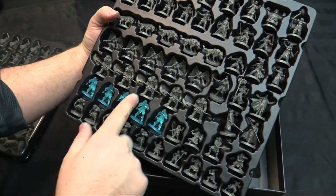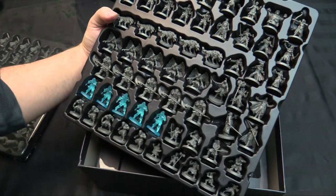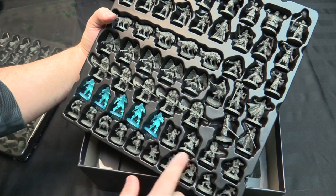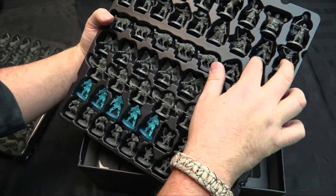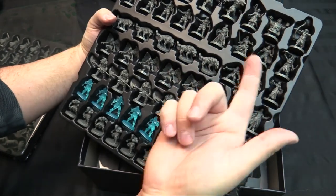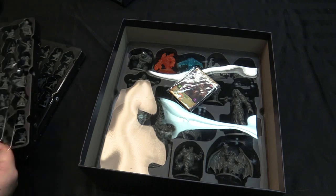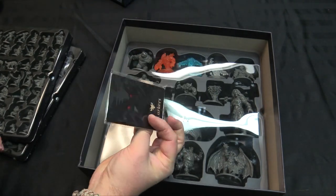So that's another 35 miniatures, plus a couple of maybe bad guy bosses — 22 heroes total including an innkeeper, a lich, and a bandit lord. There are also some cards for the bad guys for the upcoming game.